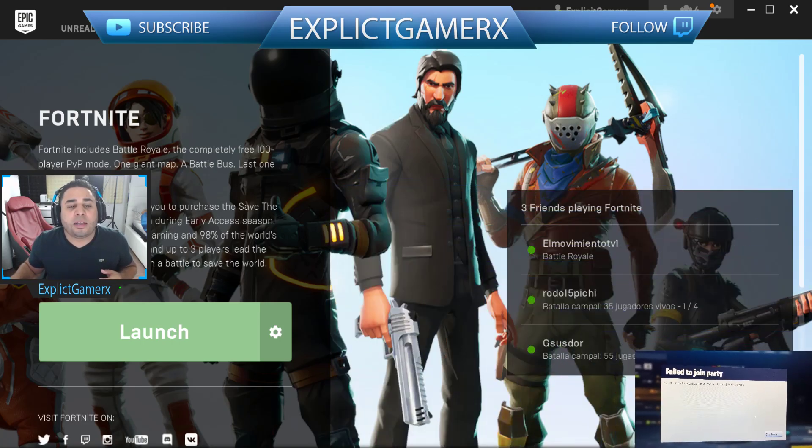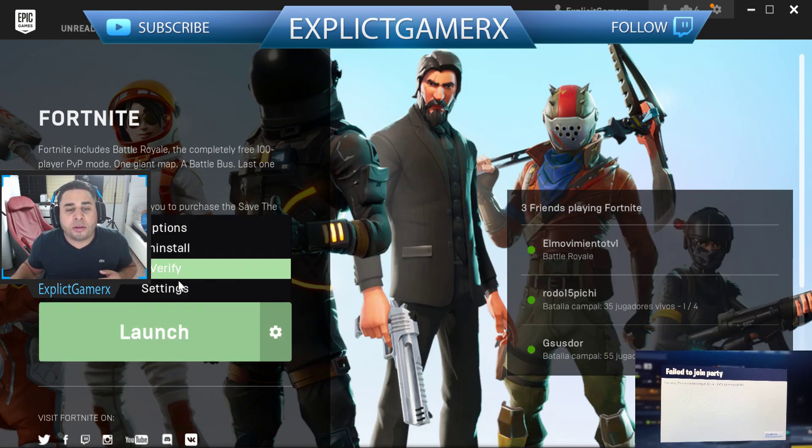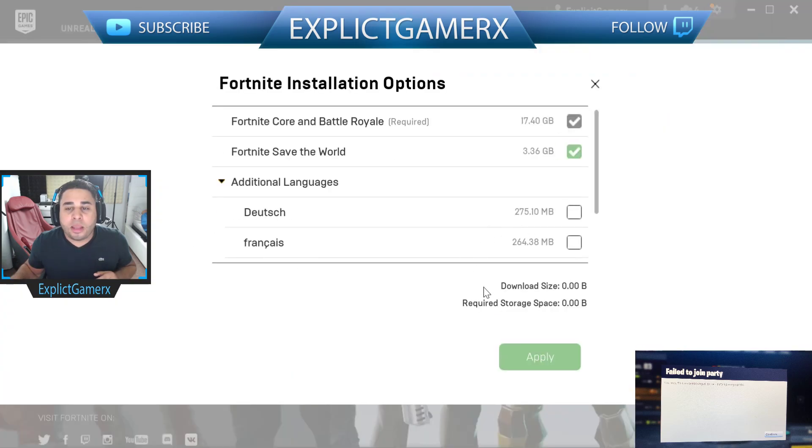All you have to do is click the settings button, then go to options. When that shows up, make sure that the option for Fortnite Save the World is downloaded.